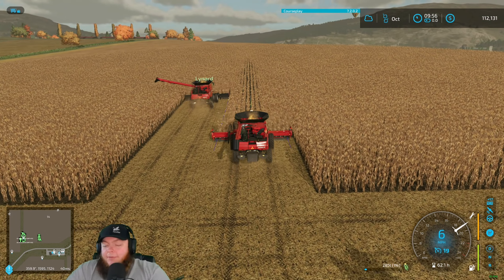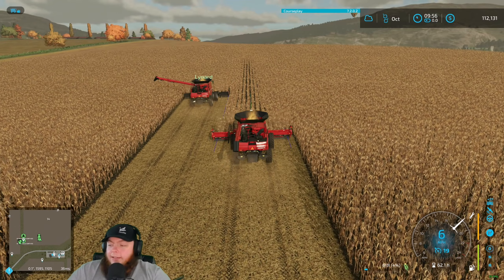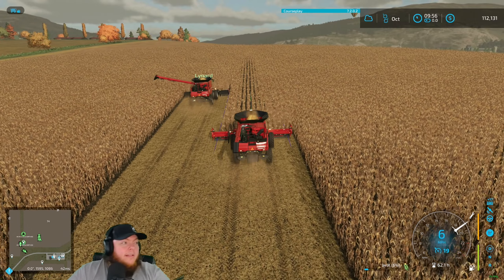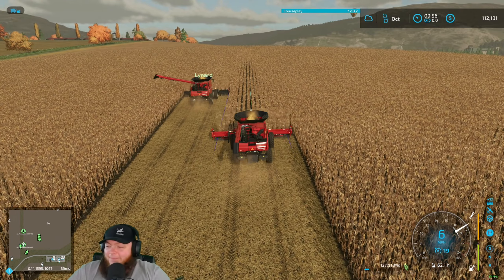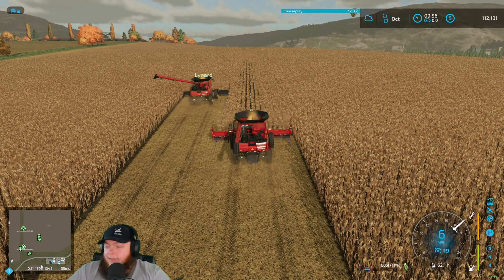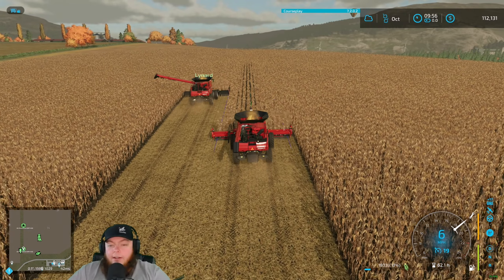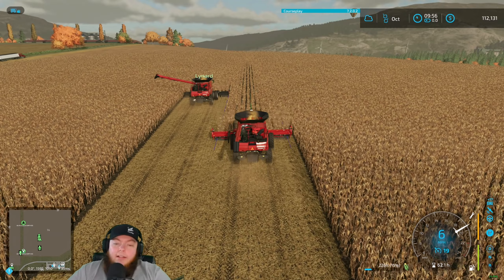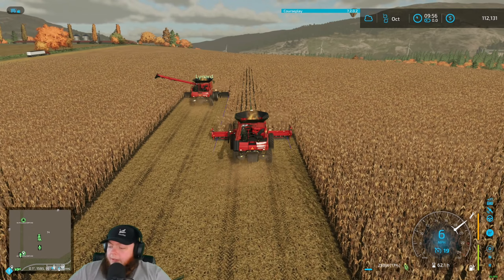The good thing about the CA we have is it sat under a lean-to so it never really got wet — it does have rust but not a lot. But it's been locked up for at least 17 years, so that'll be a fun challenge. Most likely what'll happen — same as with the B — is you start hitting the pistons from the underside with a big steel rod and hammer, which pushes the sleeves up too. Push the sleeves out and you're good.